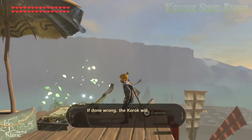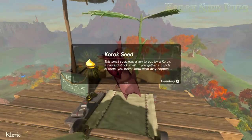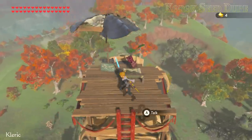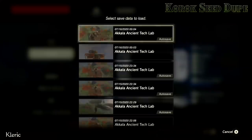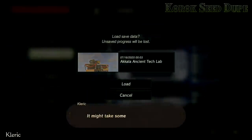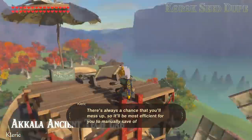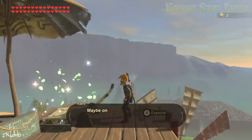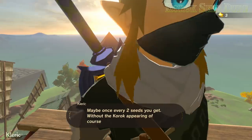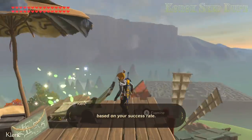If done wrong, the Korok will appear normally and you gotta reload your save. It might take some practice. There's always a chance that you'll mess up, so it'll be most efficient to manually save often — maybe once every two seeds you get, without the Korok appearing. Though you can change that frequency of saving to whatever you're comfortable with, based on your success rate.